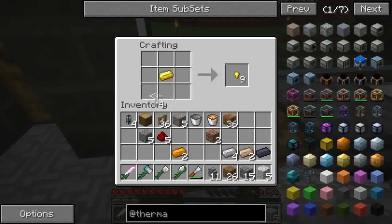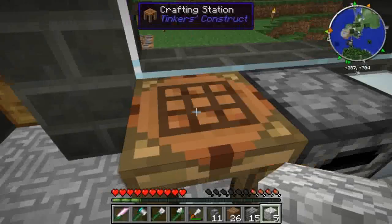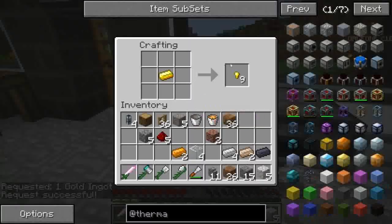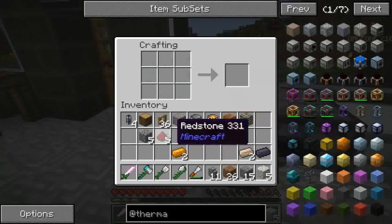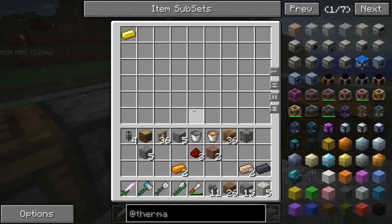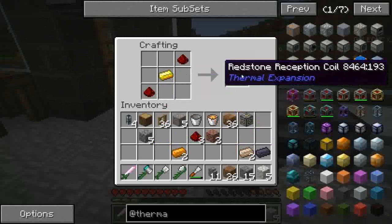Prendiamo il gold in mezzo. Era il gold in mezzo per il frame, non altro. Devo ordinare un pezzo in più di gold. Mentre arriva il gold, mettiamo quattro pezzi di vetro ai quattro lati e agli angoli il ferro e viene fuori il machine frame. Nel frattempo mettiamo ai due angoli opposti la redstone e andiamo a pescare il pezzo d'oro e abbiamo fatto il nostro redstone reception coil.